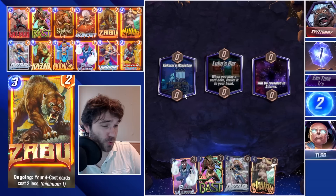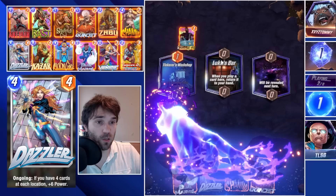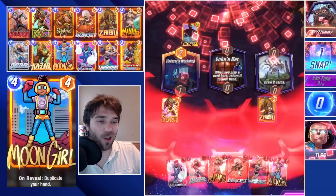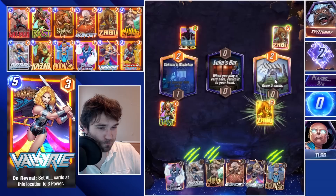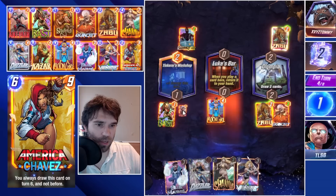Next up we have XYZ Tommy. The first location is Tinker's Workshop. We have Bast, Dazzler, and Shanna. Luke's Bar is actually a specialty of the Shanna and Squirrel Girl combo. We get Zabu on Olympia and Moon Girl — we have Valkyrie as our backup play line. They snap into us. We go ahead and play Zabu, then see what they're so excited about — they have a Zabu as well.